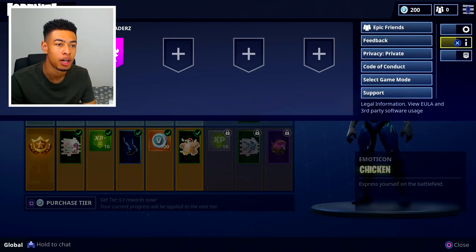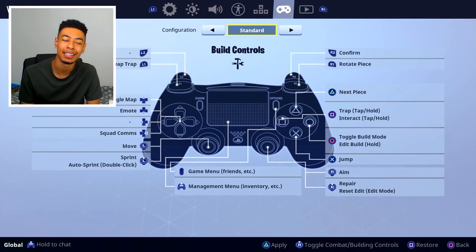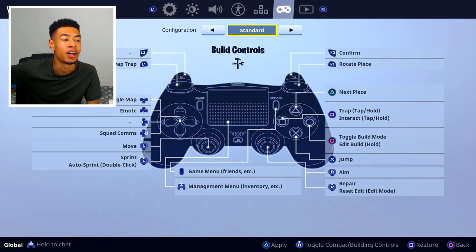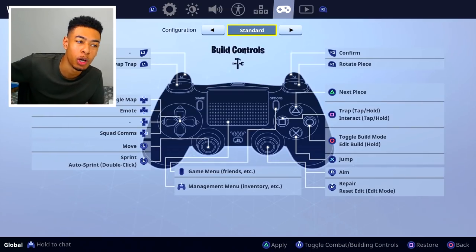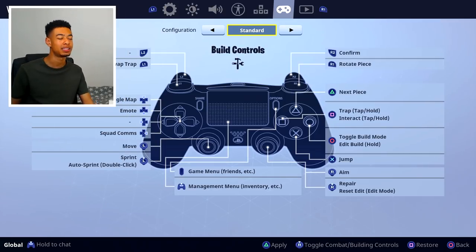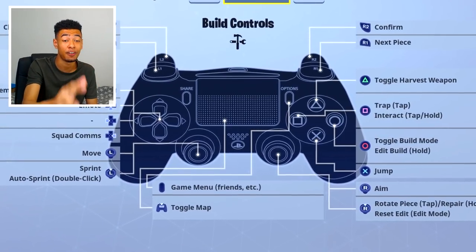You guys told me to do this, so I finally made the change. Let's go over to settings. This is the standard layout you get off the start — you guys probably recognize it. It's actually really weird for it to be standard. Like, next piece is triangle, L2 is circle for toggle build — it's all extremely weird and very slow. To change to the next weapon in a gunfight, you have to move your thumb pretty far, take it off the analog stick. Building can be quite a hassle too — switching back to your weapon is a lot more difficult and slower.